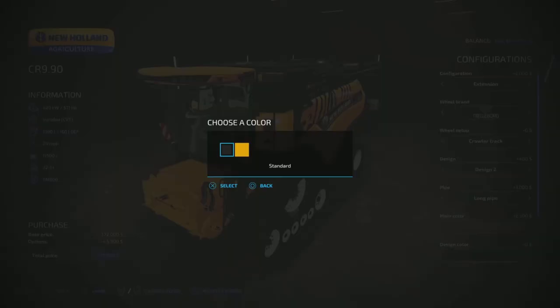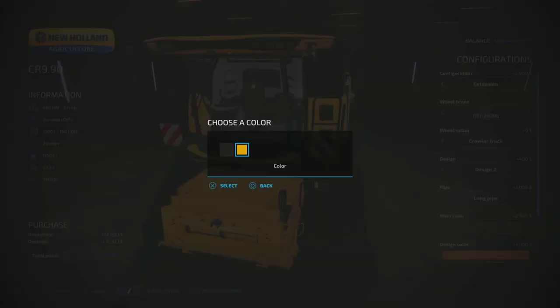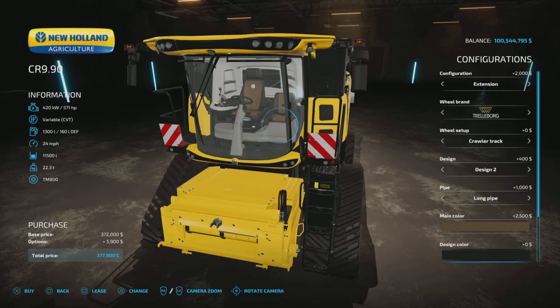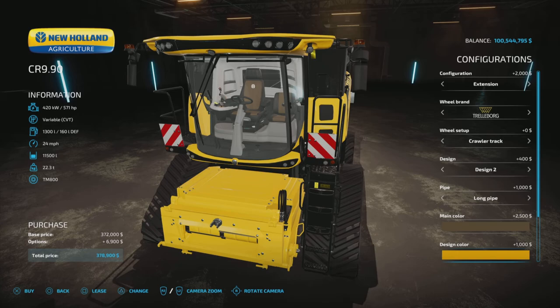The design color — black or yellow — appears to just change that little piece below the cab. It's $1,000 for that, which is a bit odd: $1,000 to paint that little piece yellow.